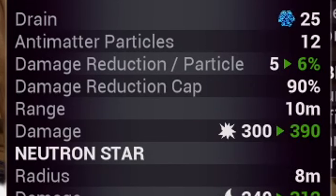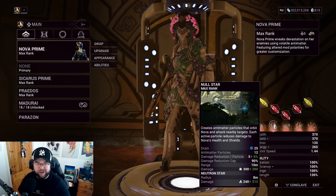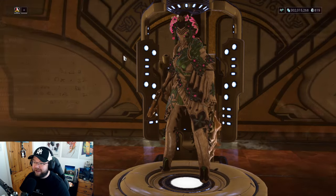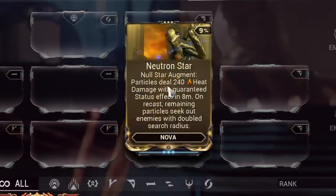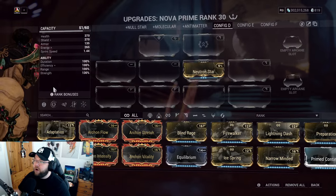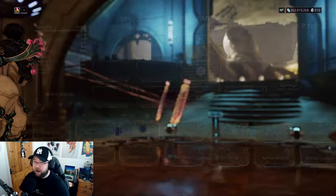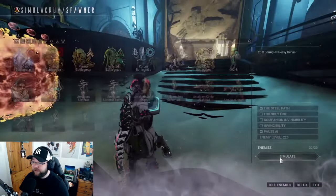They changed the Null Star orb damage from slash to blast, which might sound worse but is actually really good. For her augment, when you apply it, all of your Null Stars get heat damage and heat procs. Let me show you what that looks like.